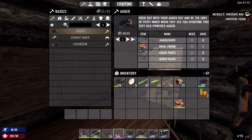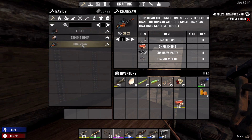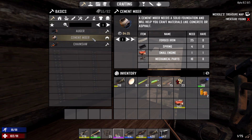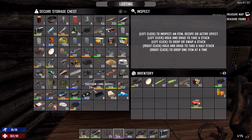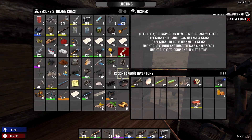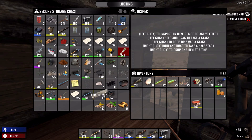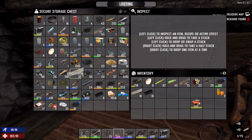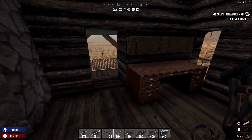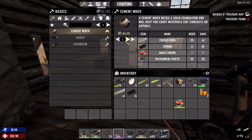The chainsaw I would love to have — unfortunately we're not getting those parts or that blade for a little bit. But as I was saying, the cement mixer — we are more than prepared to make. All we gotta do is grab ourselves a couple of mechanical parts, which should be somewhere up in here. Yes, we just took home a bunch of mechanical parts. We need some forged iron, we need some springs — we got all of those. And the cement mixer will be ours. Today, cement mixer.